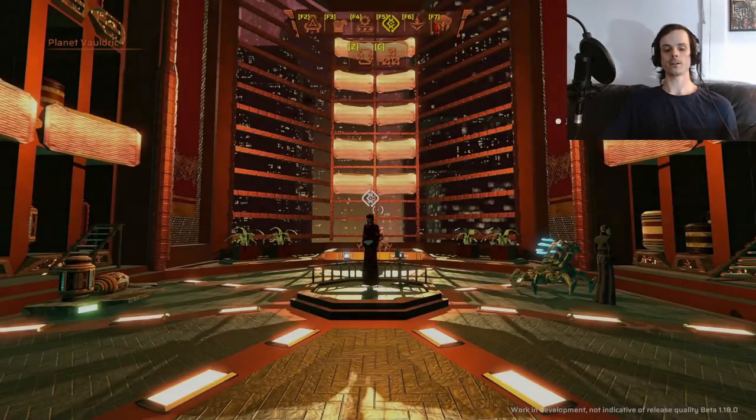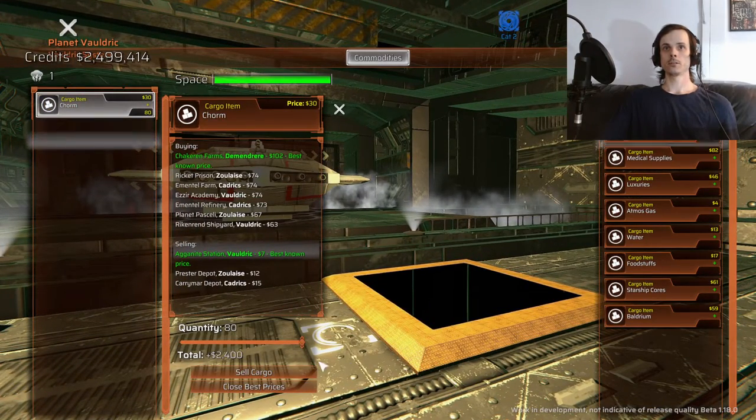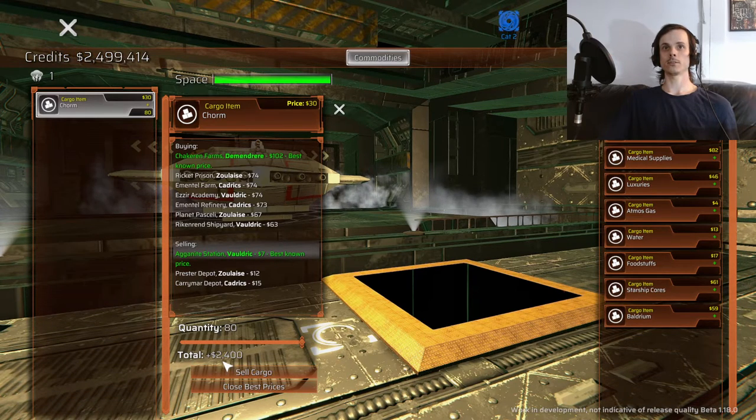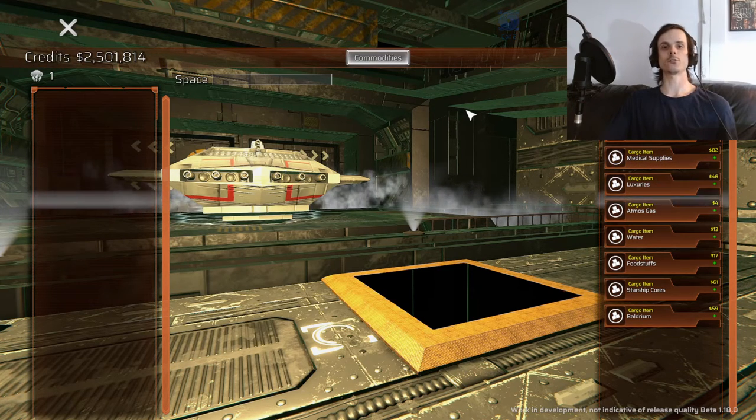Head to the trader, sell your CHORM for 80 or 30 credits a unit — that's 2,400 credits total. And there you go. In total, that run nets you 76,000 credits for about five and a half minutes of your time.